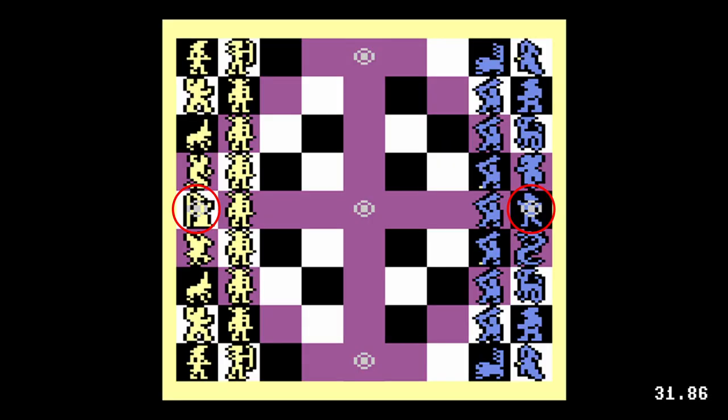Magic can be cast by the light wizard and the dark sorceress. Magic cannot target squares with power points. Each spell type can be cast only once, and doing so weakens the caster.